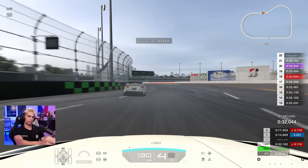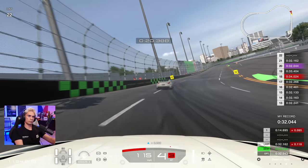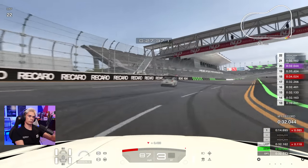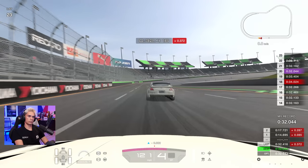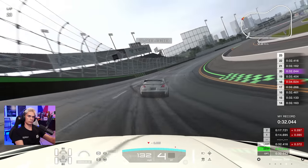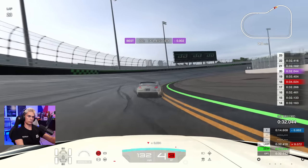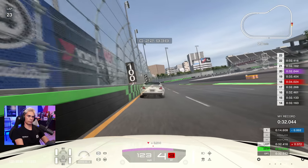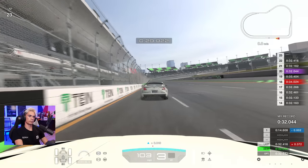That definitely shows improvement — we are understanding what is required to get this Nismo car around this track as quickly as possible. The top tip for Gran Turismo is you've just got to put the laps in and pay attention to what is working and what is not working. We've settled on the right line now — it's just about absolutely nailing it to the millimetre. Carrying some good speed on the exit but not going to improve on lap 23.